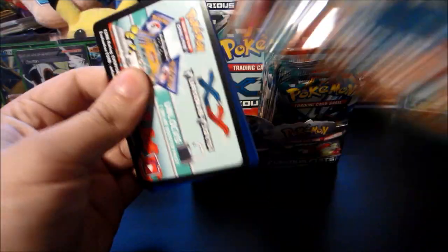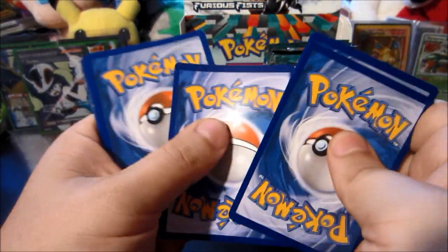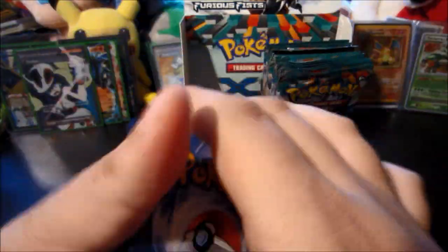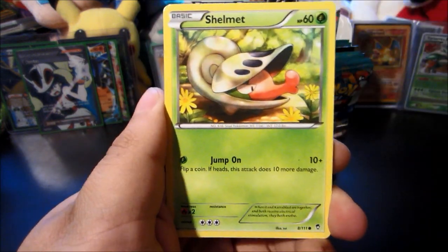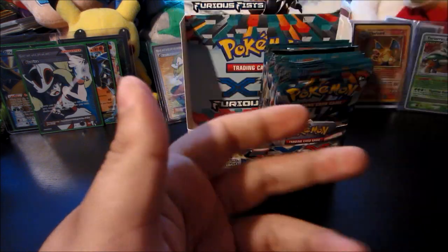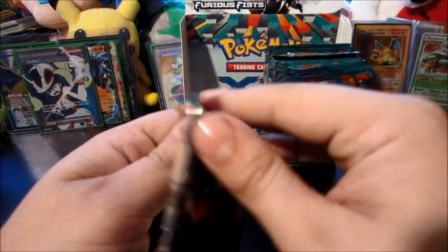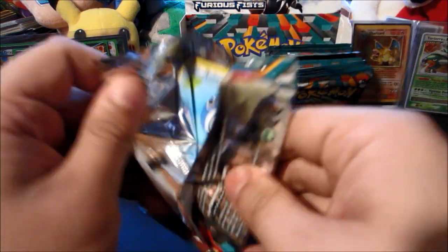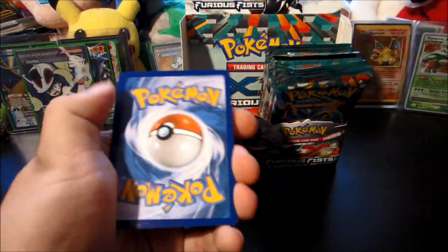Not from this pack — I have missed the gloss before. There is a Trapinch, Skorupi, Shelmet, Mienfoo, Meowth, Tool Retriever, Clefable, Herbal Energy, Electabuzz — and the rare is a Politoed. I haven't seen many Strong Energy or Herbal Energy from this box but I don't care — I got plenty of them and now I got my Karina too. That was a Mega Heracross pack.